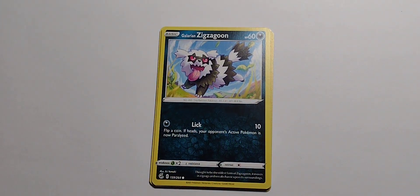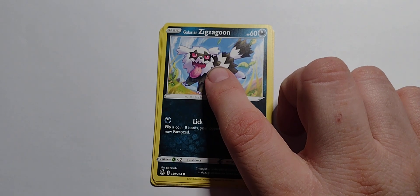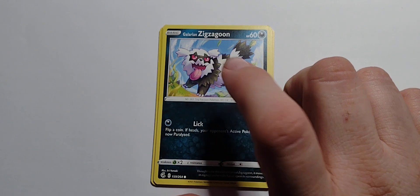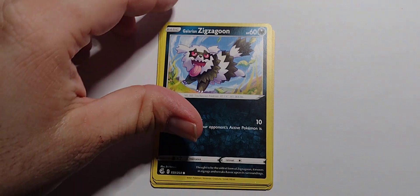Got the Galarian Zigzagoon. 60 hit points. Dark type. Single dark — Lick for 10. And the fact that it looks like a kiss Pokemon — lick it up. Flip a coin; if heads, your opponent's active Pokemon is now paralyzed.